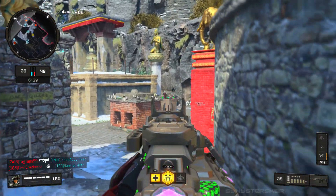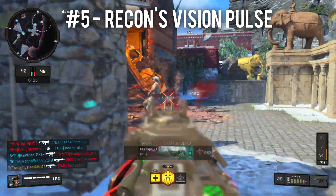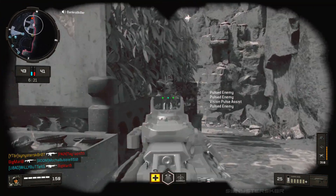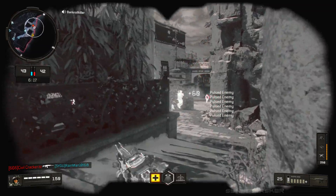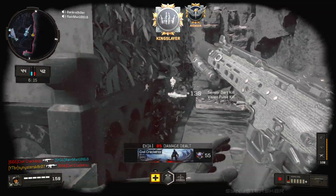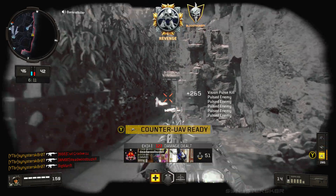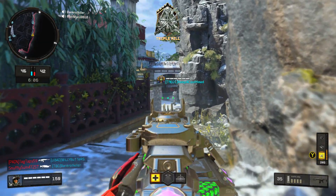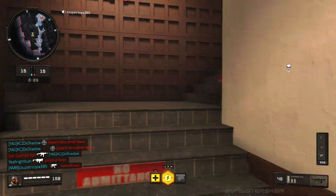Next on the list is Recon, who I've switched around a couple of times, but I decided he deserves a top five spot. His Vision Pulse — I think that's what it's called — is not only useful for you but your entire team can see enemies through walls. It gives you like three different pulses that last for maybe 10 seconds, and it can come in very, very clutch in certain situations.